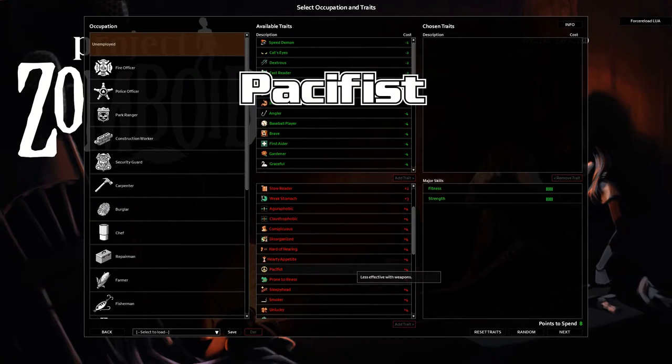Pacifist — pay attention. A lot of people take this one because in the early game they feel effective with weapons, and that's true. But here's what it actually does: you gain only 75% of your melee and aiming skills. This means that in the long term, your fighting skills are going to be a lot lower than they otherwise should have been based on your number of zombies killed. Keep that in mind.